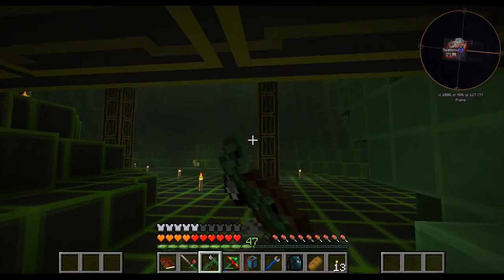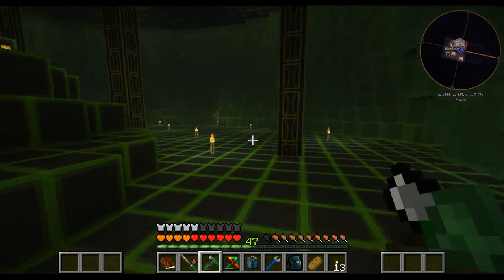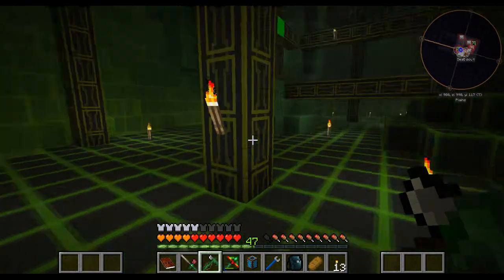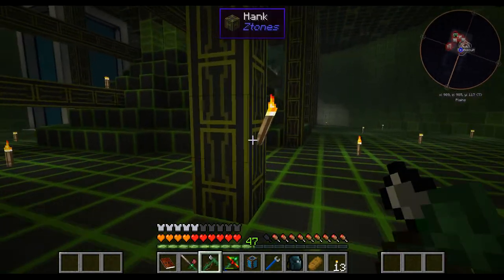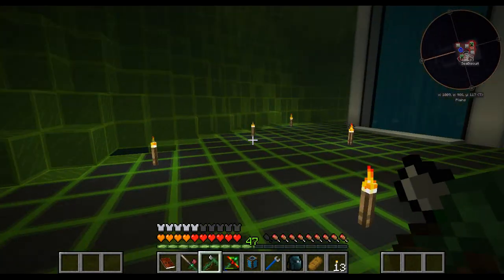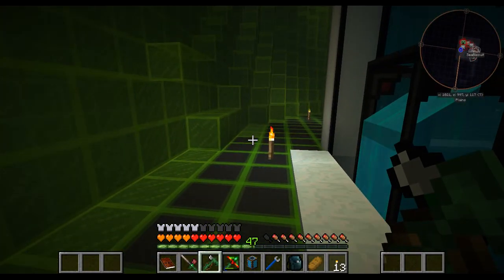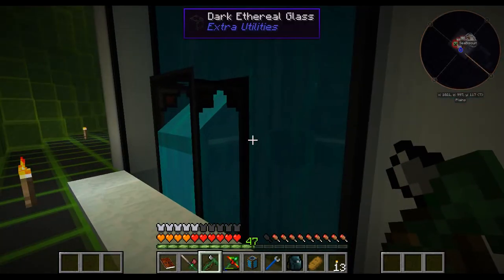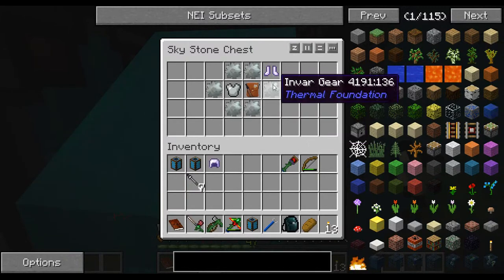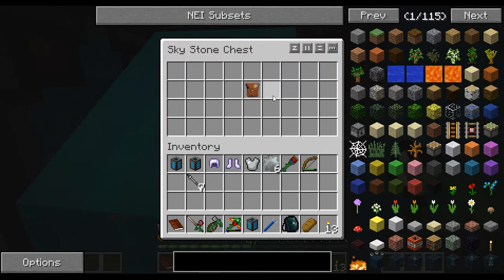There's an enderman over here — where is he? Stupid enderman, where are you? I guess I lost him, oh well. I did notice there's a chest in here, and I had broken some of the glass so I could reach it — that's Invar helmet, gloves, and stuff.